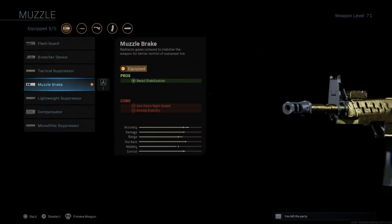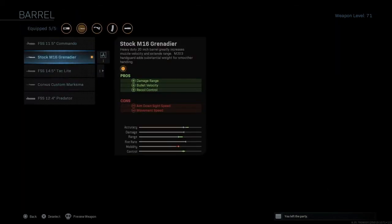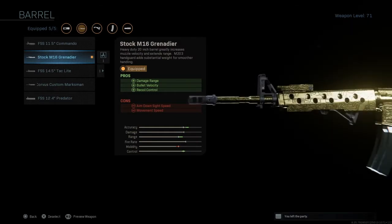First, for the muzzle, I have the muzzle brake. It helps with the side-to-side recoil, which I think really helps a lot. Next, we got the stock M16 Gunnadeer barrel. I just think that the muzzle brake fits well with this barrel the best. It's just preference on my part.